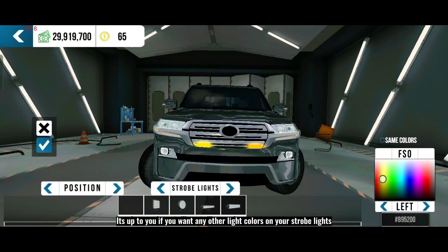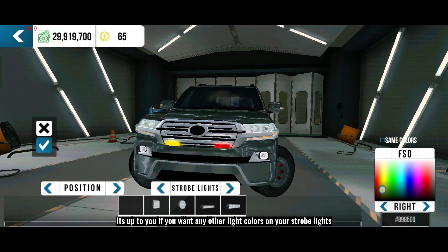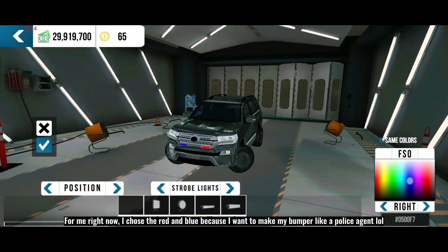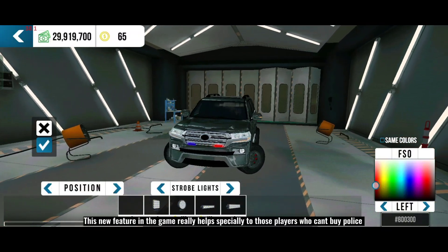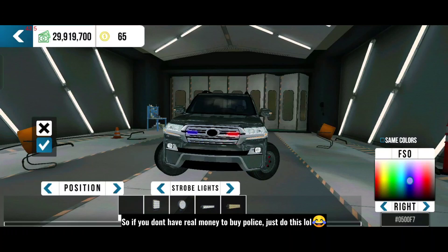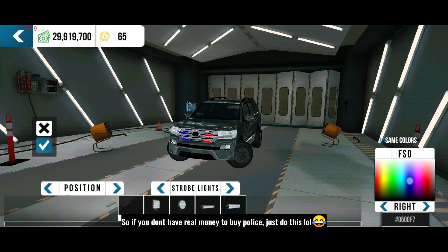It's up to you if you want any other light colors on your strobe lights. For me right now, I chose the red and blue because I want to make my bumper like a police look. This new feature in the game really helps, especially to those players who can't buy police. So if you don't have real money to buy police, just do this lol.